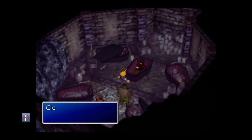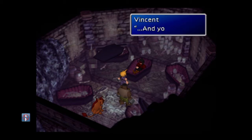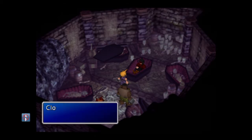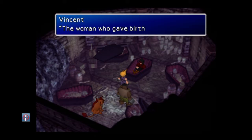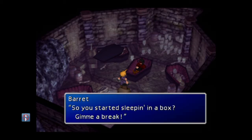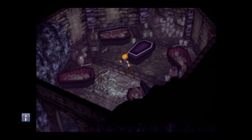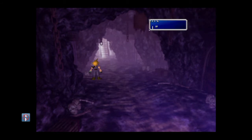After doing that, he talks about Sephiroth's mother, Lucrecia — I don't remember which is the proper pronunciation used in the English version. After he talks to you about Lucrecia, Vincent tells you to leave, but as soon as you start leaving he comes after you and asks if you're going to find Hojo.